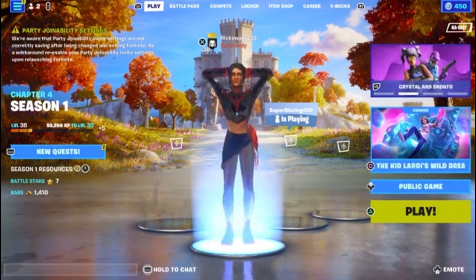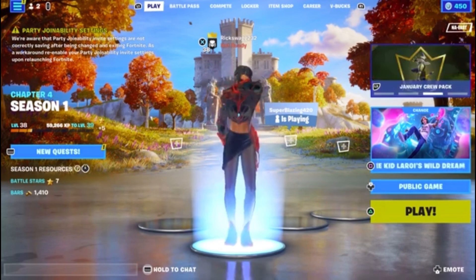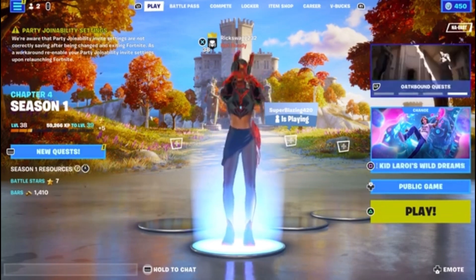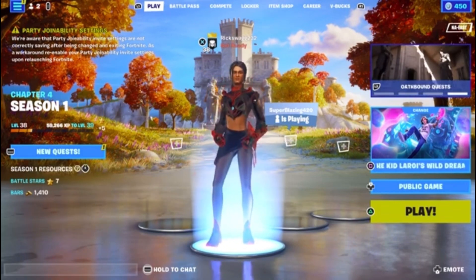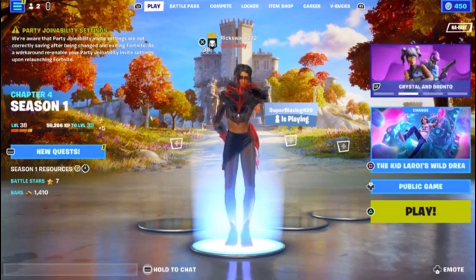We got a lot of skins to go over today, so let's get started. For the skins coming back to the item shop, we do have the Naruto bundle and a new Dragon Ball Z collab coming with a new red ribbon glider. Definitely let me know in the comment section below how y'all feeling about this, and also let me know what more skins y'all want me to talk about in the next video.